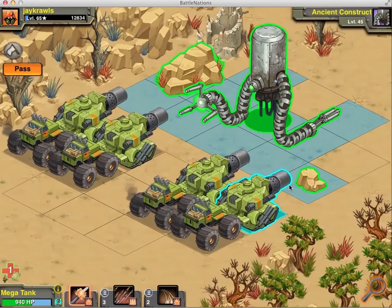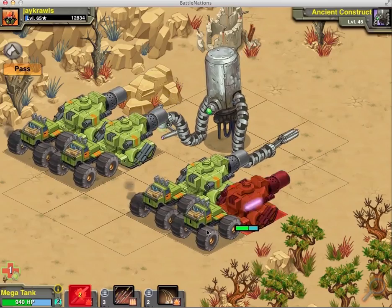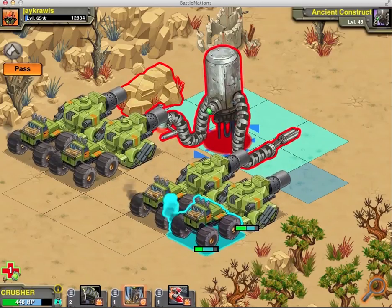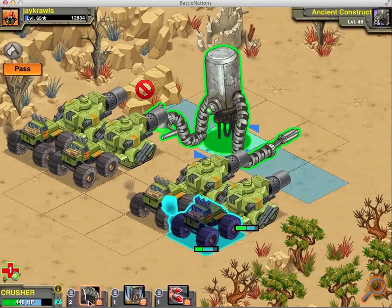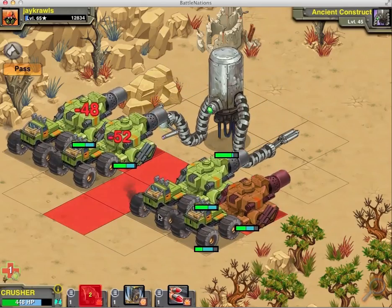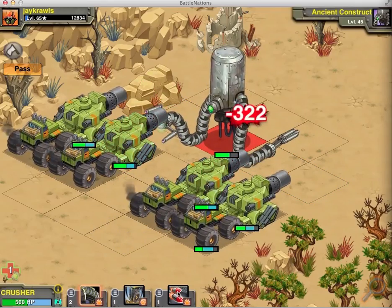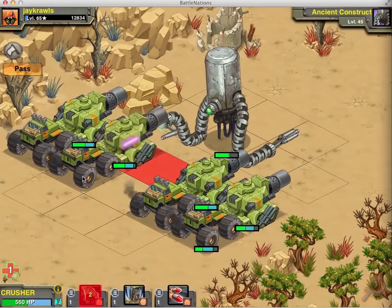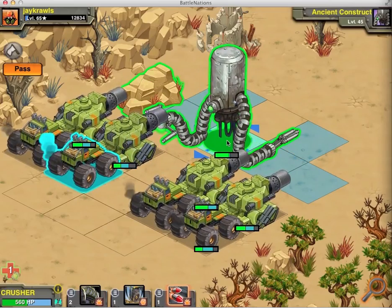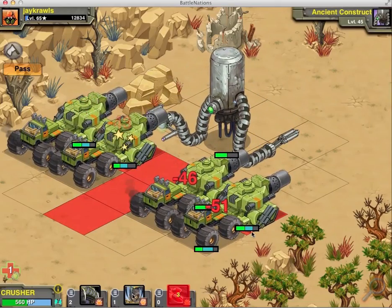Now I want to show you how it does against the Ancient Construct — which is a vehicle unit, so you can get crits quite often. I want to use the different shots on it. Let's use the rocket assault first. Got a crit and a 391, which is not bad. The vehicle crush has 70% armor-piercing, whereas the 21-ton collision has 60% armor-piercing. So there's the rocket shot, and it just got three crits in a row — 121, 184, and 145. When the rockets crit, they do amazing as well.